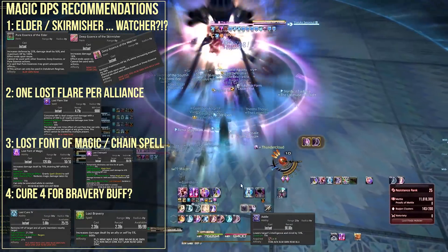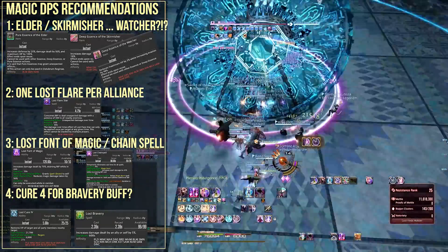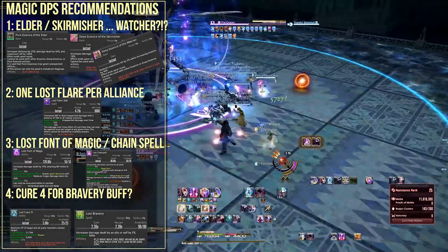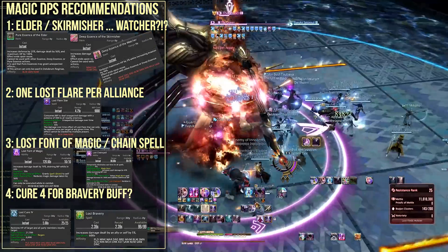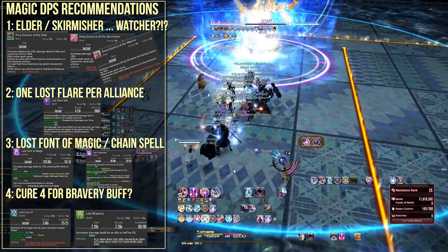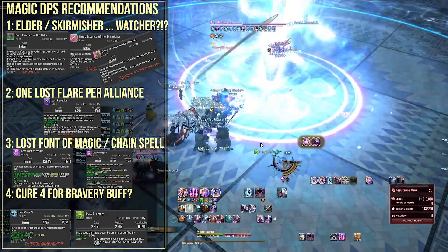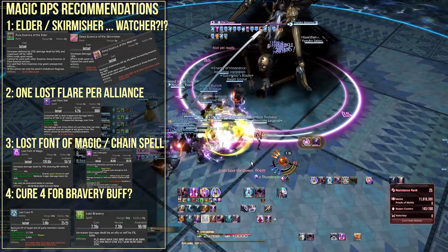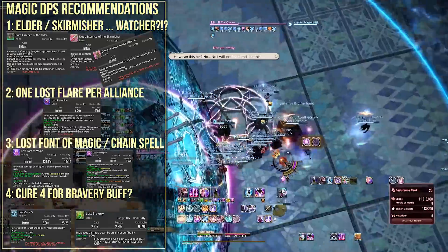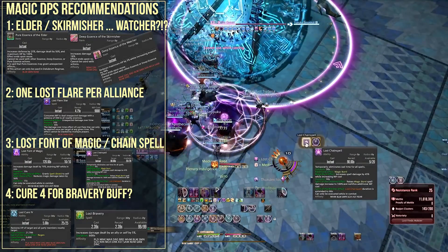My recommendations: Pure Essence of the Elder if possible; Skirmisher or Watcher are good alternatives. For actions, you need at least one Lost Flare Star in the alliance — but only one, since they do not stack. I'd like to pair Flare Star with Lost Vaunt of Magic, but Lost Chain Spell is also viable if the MP drain throws your rotation off too much. Remember: a dead Black Mage is not contributing damage, and weakness is a very powerful buff — not in a good way. There are so many factors around why I can't unconditionally recommend Lost Vaunt of Magic. Other recommendations include Lost Cure 4 to apply Bravery to the party non-stop.